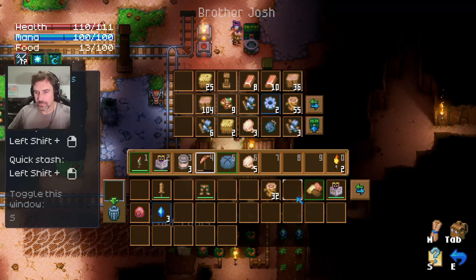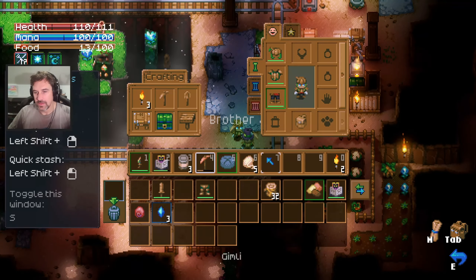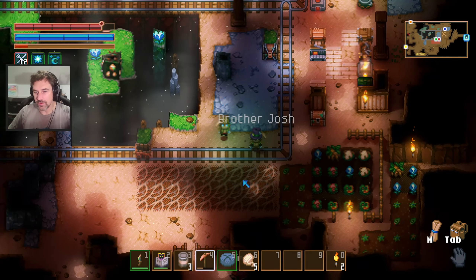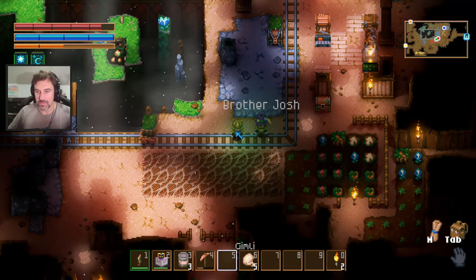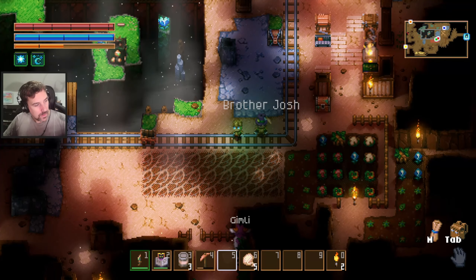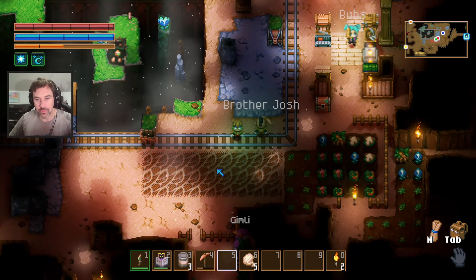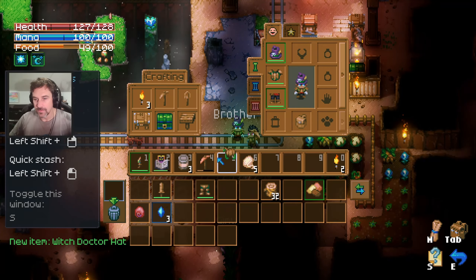I found a witch doctor hat. Do you want another minion? I have a witch doctor vest. What is it? It's a hat that gives you plus one minion. I'll trade you. You can have it. That book is the summon for my minion. If you would like a minion of your own, you get to cast two of them. Yeah, but I had a spare book. If you want to give me the hat, you can have that thing. Hell yeah, I'll keep a minion for myself.